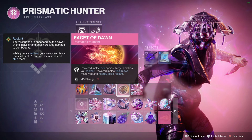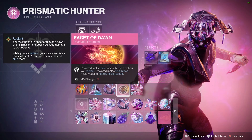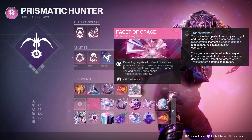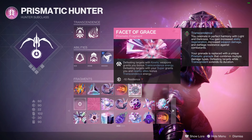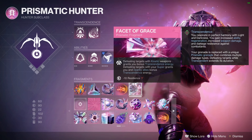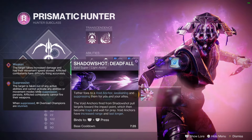The Anti-Barrier portion doesn't matter as much because of something I'll explain later, but in general Facet of Dawn is really good on a melee Hunter build. Facet of Grace makes it so that our Kvastov — our main exotic weapon — will grant us more Transcendence energy for both bars, and even more if one of them is already filled. Our super kills will also give us more Transcendence energy.